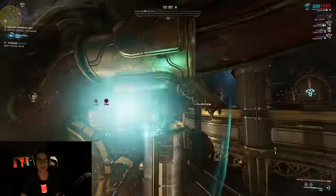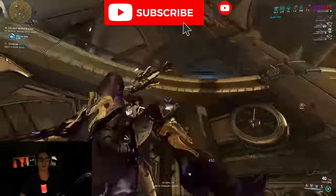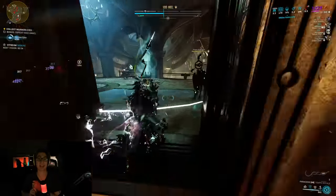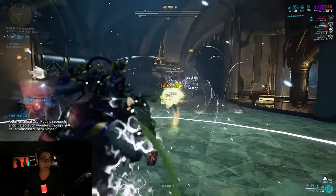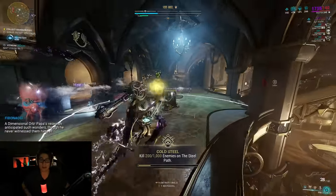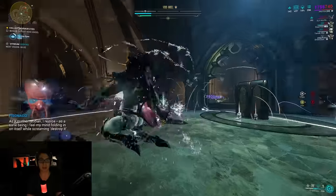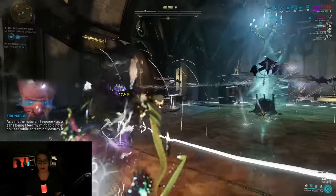Step one: go to your dojo and build the Vigil Jahu Gargoyle from your dojo decorations. You need to be in a clan in Warframe, and someone in your clan has to be able to decorate and build the Jahu Gargoyle. If they can't do that, you either need to leave your clan and find a new one, or create your own — though I'd recommend just finding a clan to join. Only one gargoyle can be built per dojo, so if you don't see it in your decoration list, your clan members may have already placed it.